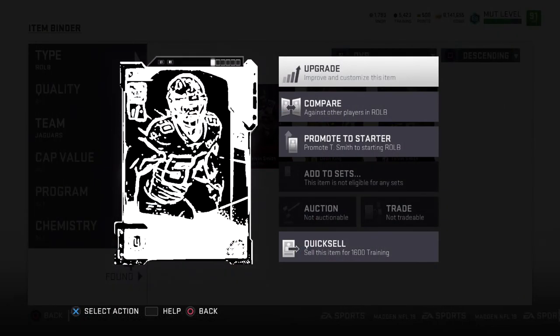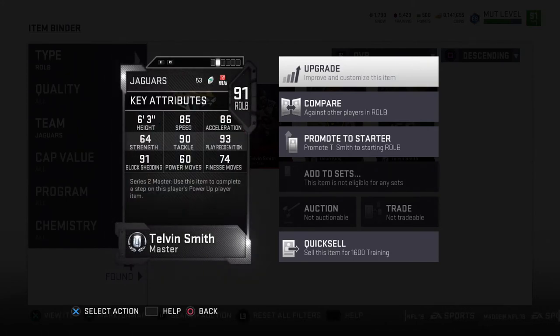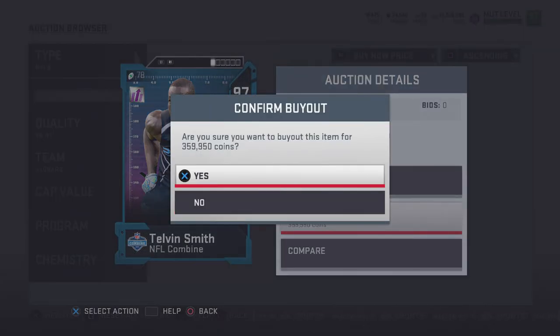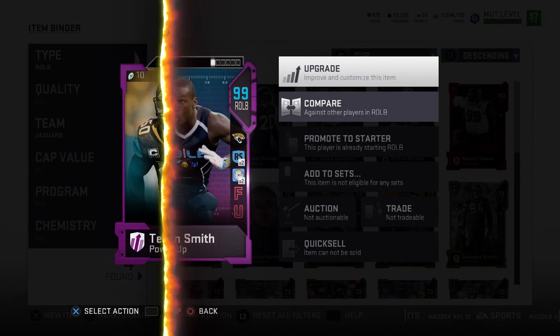For our outside linebacker, you guys are going to see we have our mystery player — Terrell Suggs. He's been on our team the longest, and it is finally time to demote him to right outside linebacker number two. Our mystery player, which a lot of you were able to guess correctly — shout out to those guys — is master Telvin Smith. But we're 10 months into Madden 19, so of course we're not going to be adding a 91 overall master card that came out months ago as our starter.